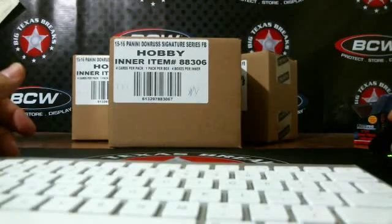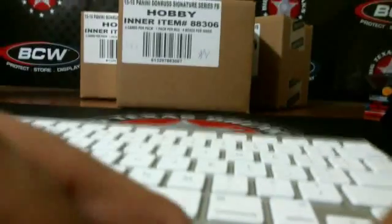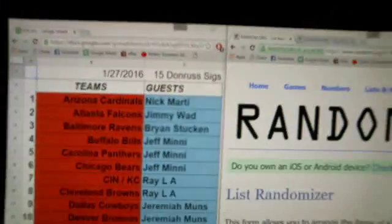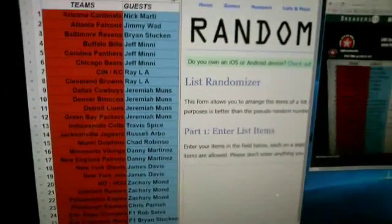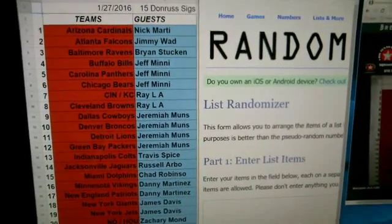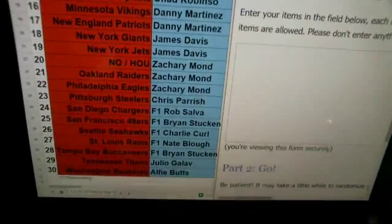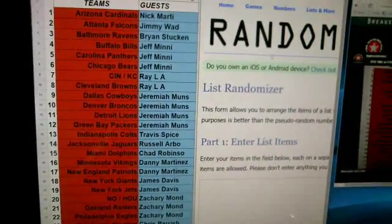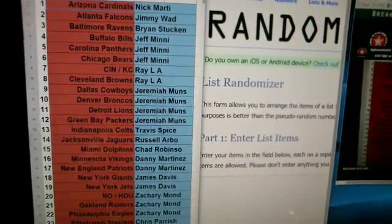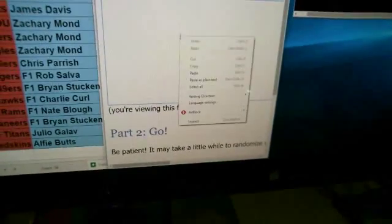Here we go, y'all know the drill. Let me go ahead and get this randomizer ready to go. We're going to go old school because my setup's messed up — sorry for the cuss words. This is case number one. Here's the teams and there's the names. I'm going to go ahead and grab the teams and throw them in the randomizer.